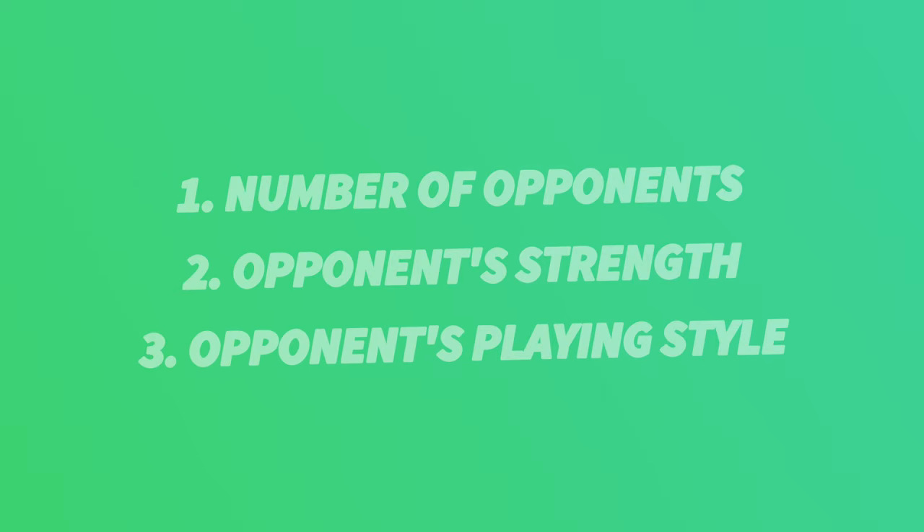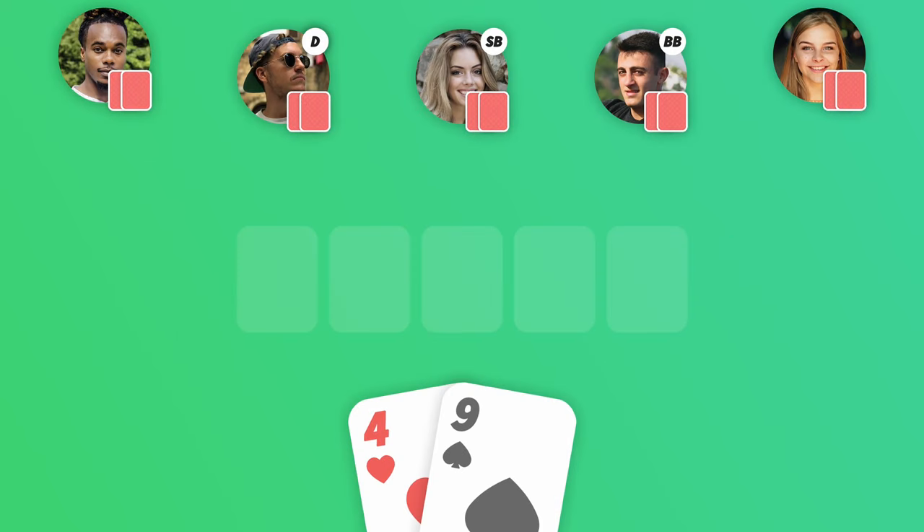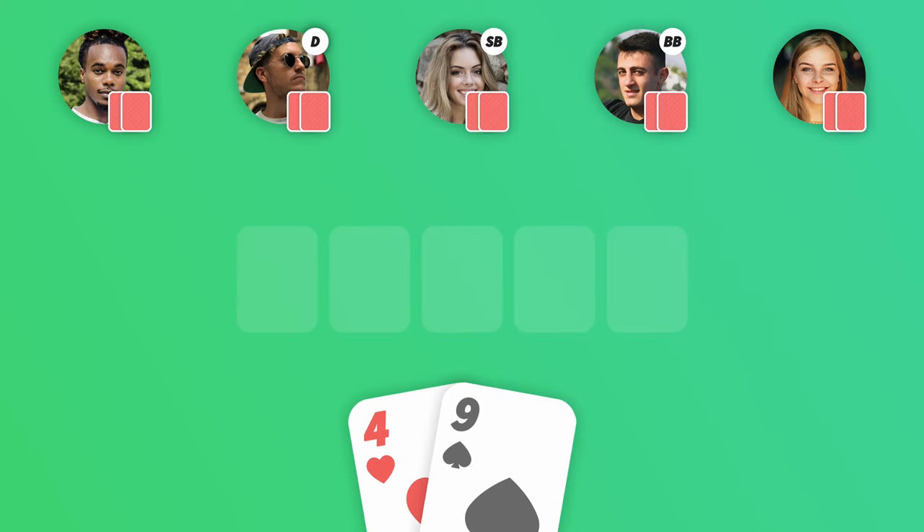The ideal timing for a bluff depends on three factors. First of all, it's wise to limit your bluffing to when you're up against one or two players. It's easier to fool a couple of players than a whole table, and if you're playing against a whole group, the risk of one of them having a great hand is high.